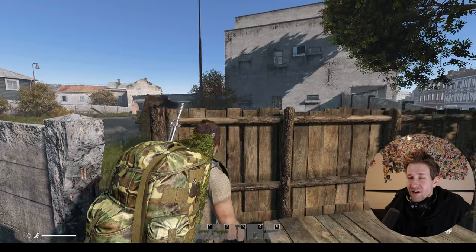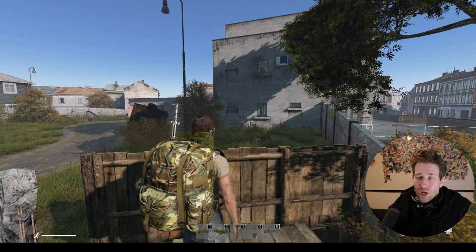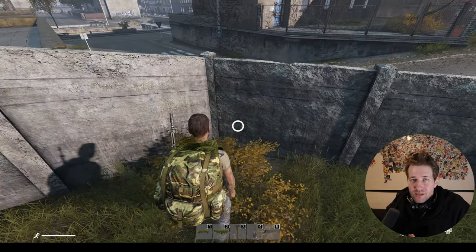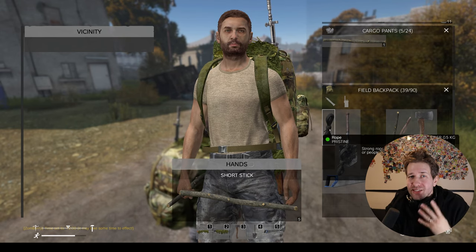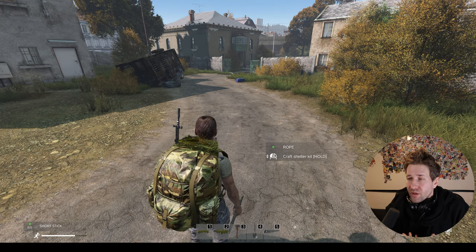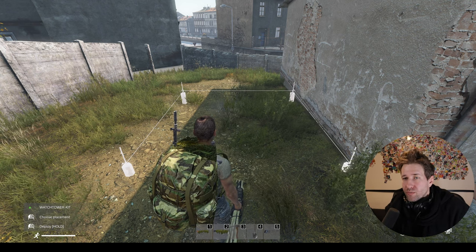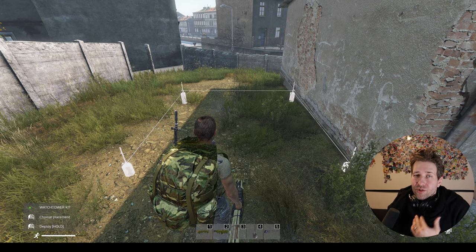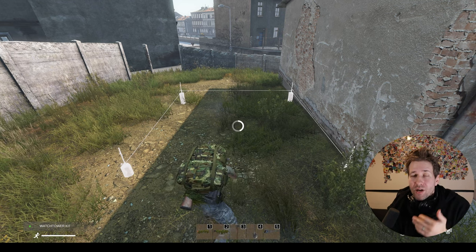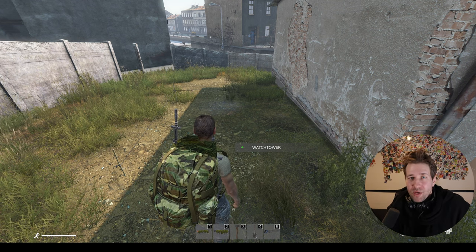If building this kind of vantage point interests you, you might really be interested in learning how to build a watchtower. Building a watchtower is very similar to building a fence. You'll want to get four short sticks into your hand, combine them with a rope, and one of the options you'll get is to craft a watchtower kit. With the watchtower kit in your hand, choose the placement wherever you want — just like when you're building your fence, the same rules apply for the front and back. Anybody who has access to the back of the watchtower can dismantle it.